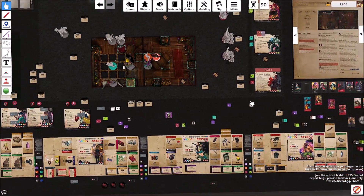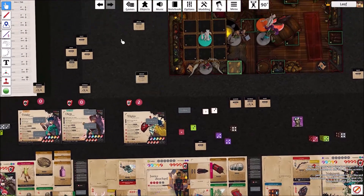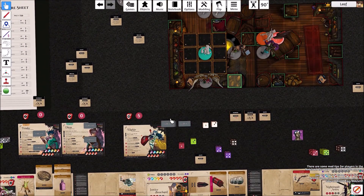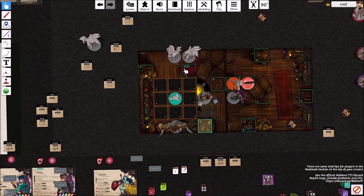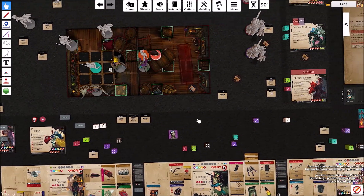Then it goes to Eliphy. Eliphy has disease, so we'll remove the disease first. She'll get three stamina and spend a stamina to move — going here. Okay.